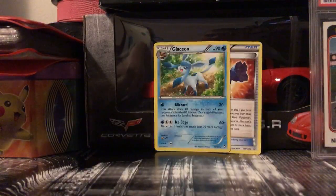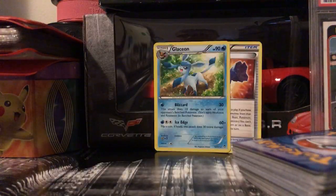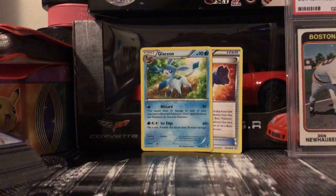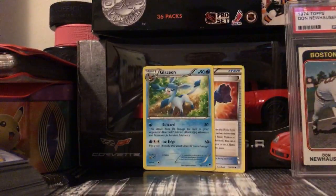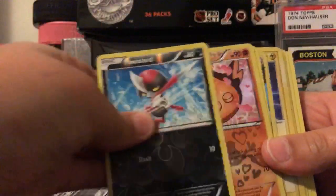We've got 20 cards left, so this is going to be the final 10 — we'll do a Part 2 of the collection. The camera keeps falling; I'm using hockey pucks for my setup. We've got a Gligar — oh man, it's all falling out of my hands — Gligar, Pignite, and a Stunfisk, which is a Radiant Collection card.